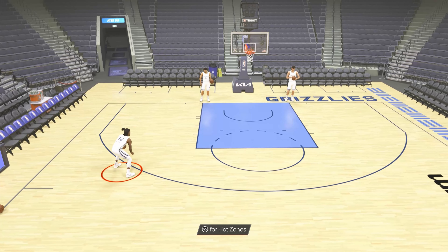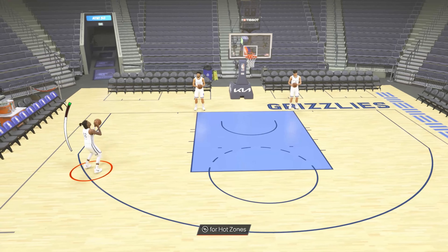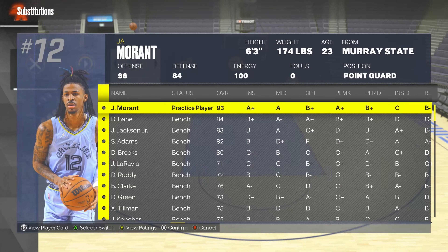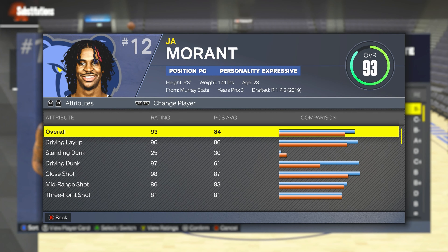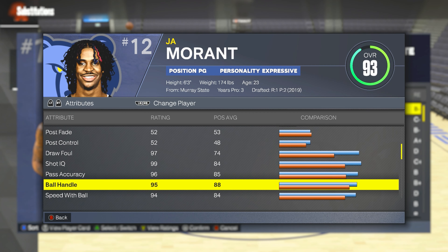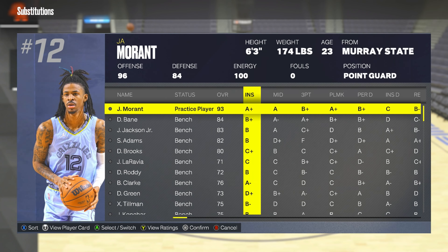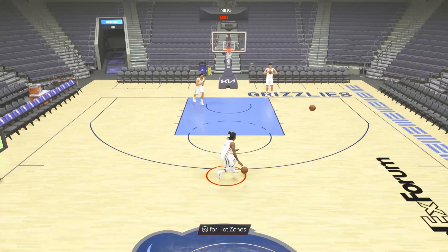I have my boy Ja Morant, who is one of the best ball handlers in all of 2K23. If you go to Ja Morant's player card and look at his attributes, he has a really high ball handling at 95. So let's get into what you want to do in order to speed boost.